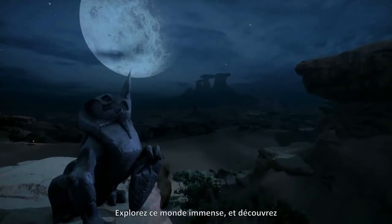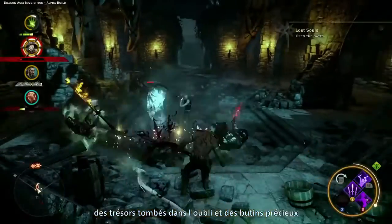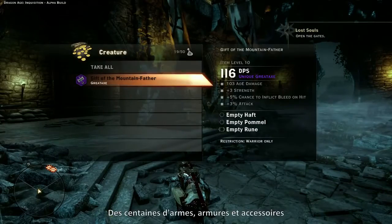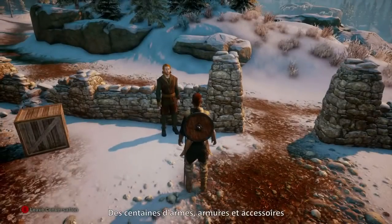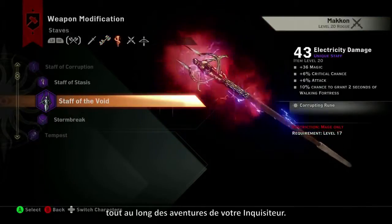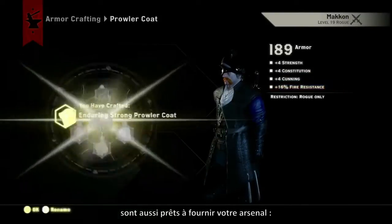As you explore the immense world, you'll uncover treasures lost to the ages and loot even more riches from your fallen foes. Hundreds of weapons, armor, and accessories can be purchased from merchants, discovered, or reclaimed over the course of your Inquisitor's tale. The Inquisition's smiths and workers stand ready to stock your armory as well.